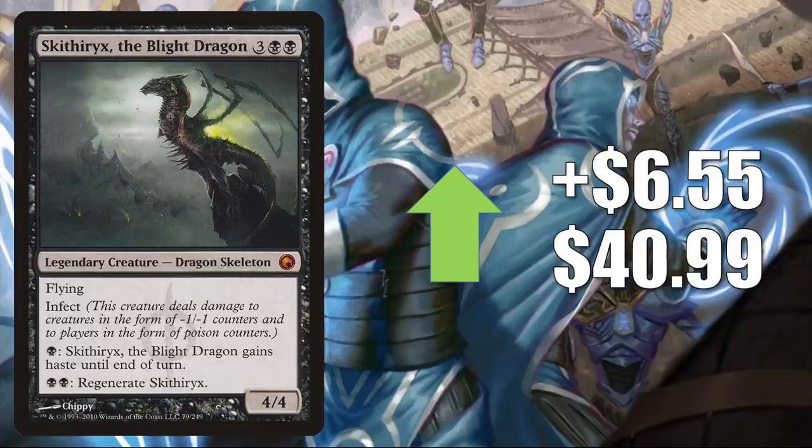Number five is Skithiryx, the Blight Dragon — more of a Commander card here, but it goes up $6.55 to $40.99. This originally was seeing some increased play with the Ur-Dragon reprint from Kaleidoscope Killers, but now with Mutate, this makes a fantastic Mutate target.